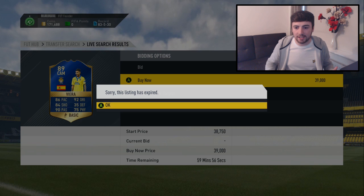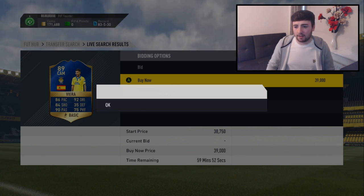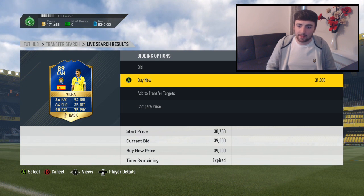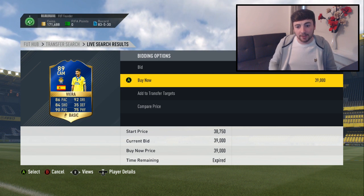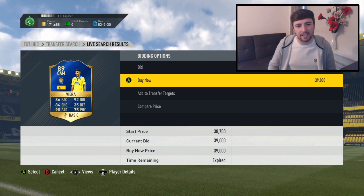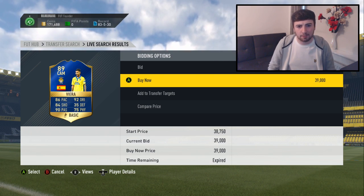I didn't even say anything then — I thought I was incredibly quick on it. Just focusing fully on the sniping for full concentration and I still couldn't get him. Looks like there are a couple of people on this sniping filter. You can make decent profit from this card though, as he is selling for around 48,000 coins right now, so to miss out on him for 39k is pretty disappointing.